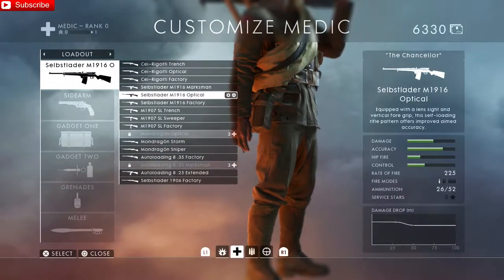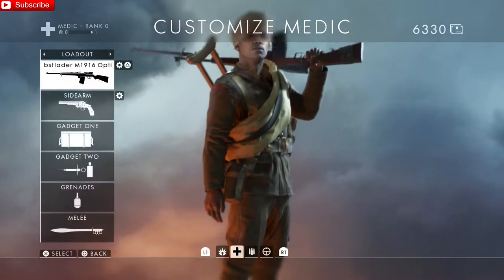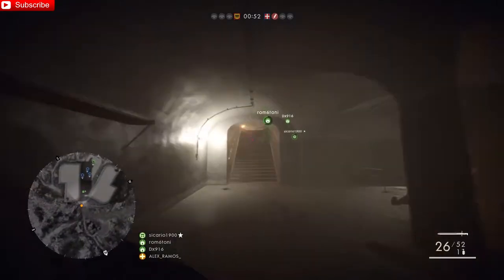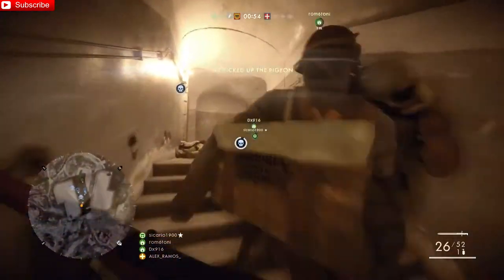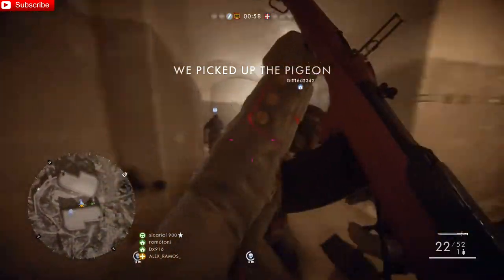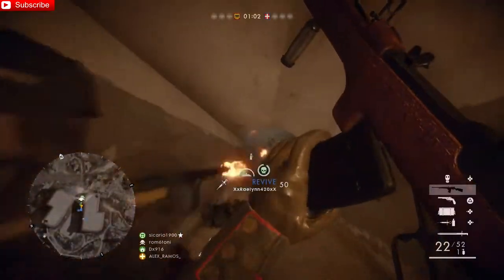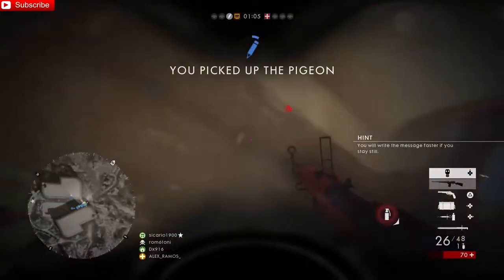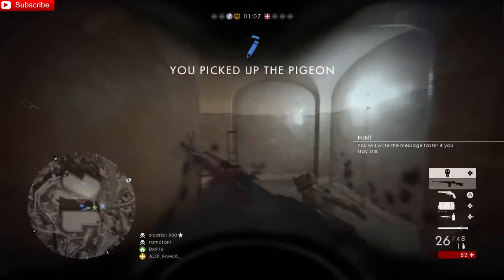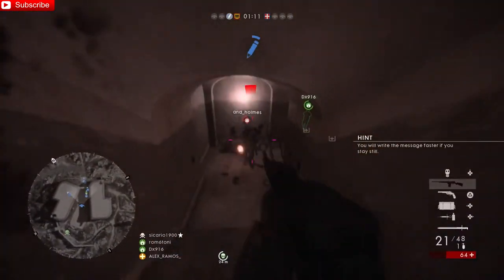For the primary, I want you guys to run the Self-Loader M1916 Optical. I recommend this because the damage is pretty decent, and the accuracy is pretty good — especially with that optical variant, that sight really helps accuracy. There's also plenty of room for missed shots because of that massive magazine. I do recommend this weapon above all others in Battlefield 1 when it comes to the medic class.